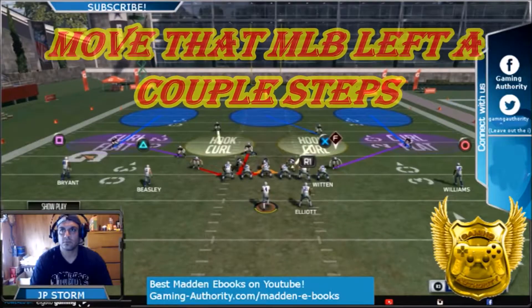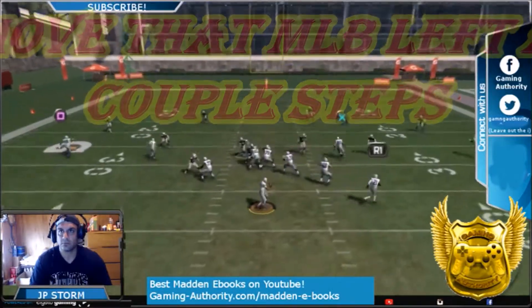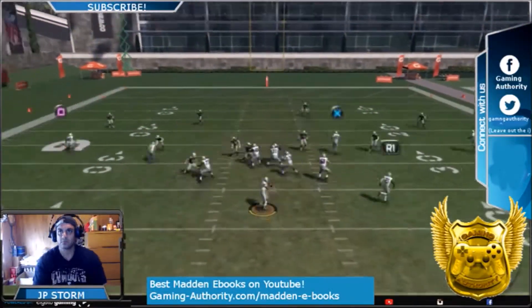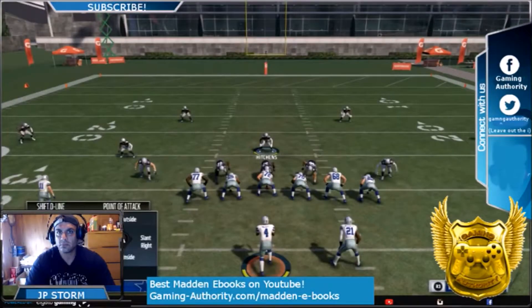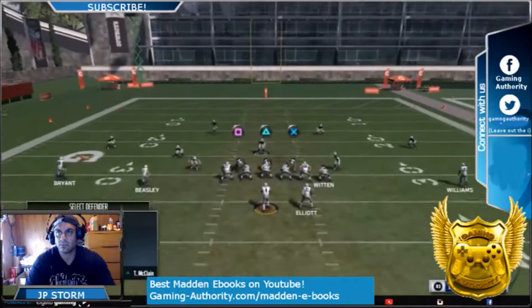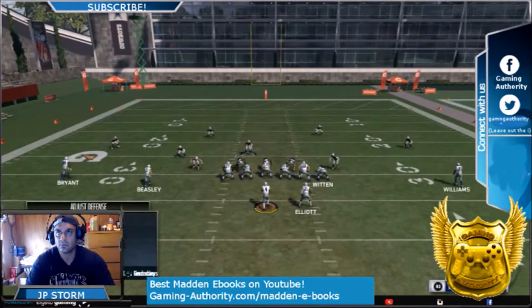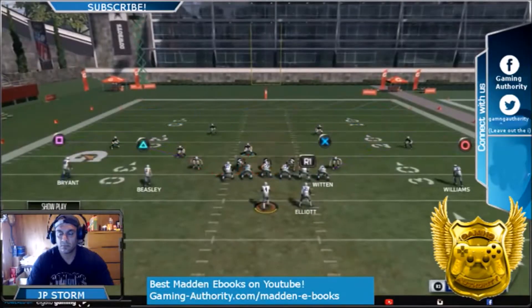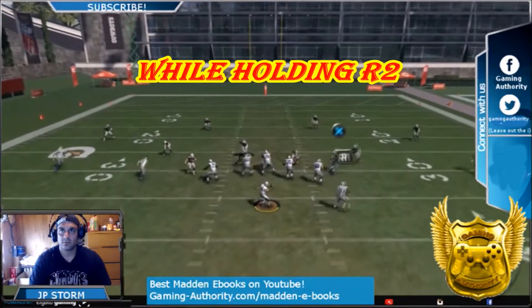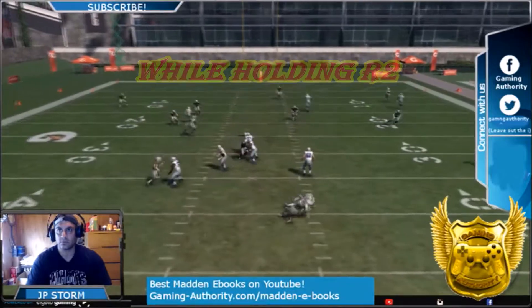Hold R2 before the snap. When they snap, you've got to run through that gap — you can dive at the quarterback like I do and he gets in. Now if they block a running back to the left, it can pick it up. Do not run this every single play; you will get eaten alive. They could just roll out to the right.